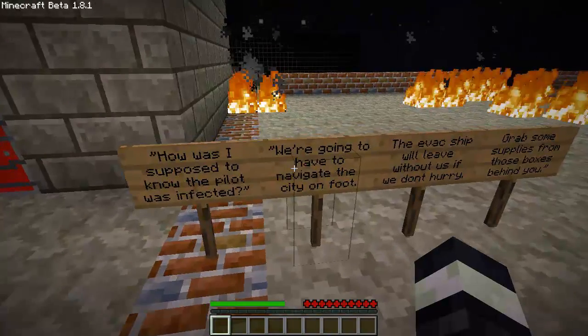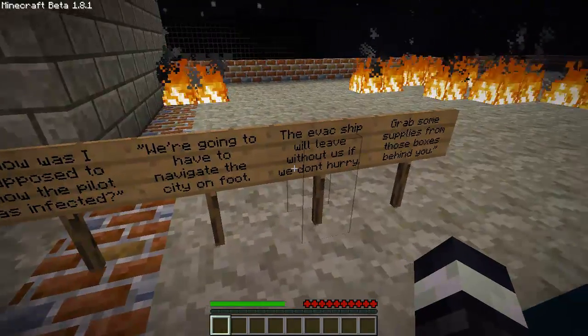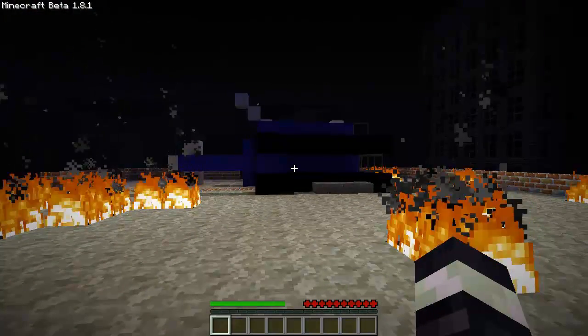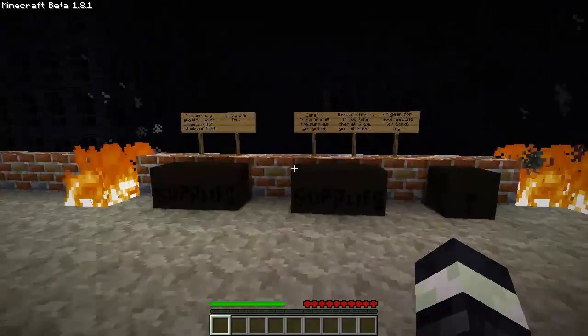So how was I supposed to know the pilot was infected? We're going to have to navigate the city on foot - the evac ship will leave without us if we don't hurry. Grab some supplies from those boxes behind you. So there's the helicopter - the pilot was infected, we had to shoot him, and we crashed on this rooftop.